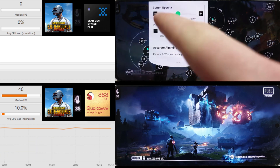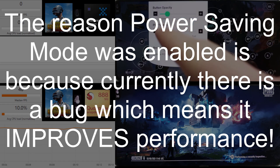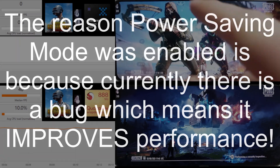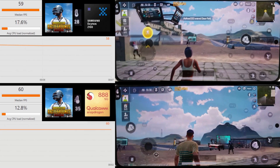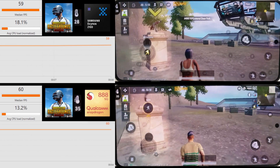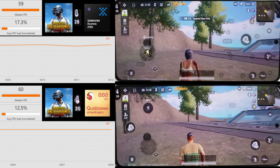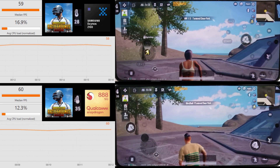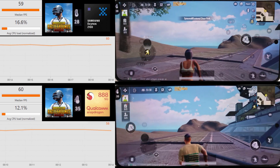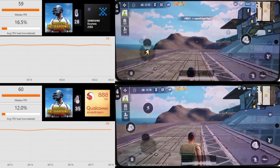I do have power saving mode turned on on the Exynos version here, so we're going to see if that has any effect at all. To be fair, PUBG runs really well even with it off, so we probably won't see too much of a difference. The Snapdragon is a bit warmer because I took this video last, but as you can see it's not phased in the slightest anyway.